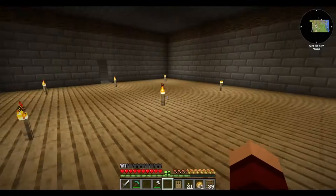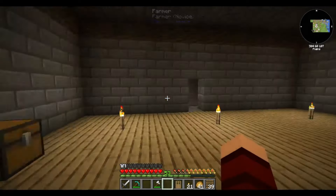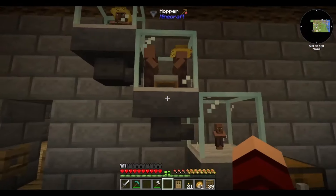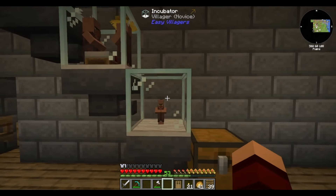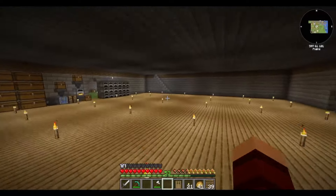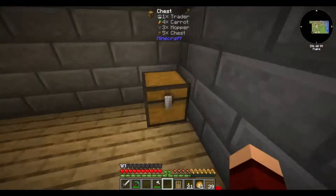So we have this going, making us iron - pretty simple, not that big of a deal. You guys helped me figure out what the incubator is for. The way this is set up: you put carrots in here, carrots feed down, when they have enough they'll eat, then they'll drop the baby villagers in here, they go into the incubator, and once they grow up they drop into this chest. Pretty simple, kind of slow but unlimited villagers.